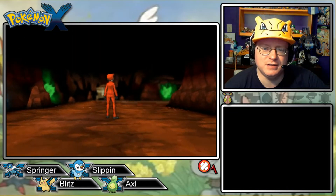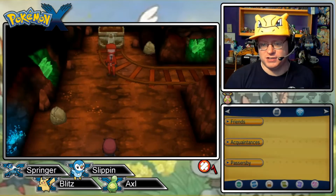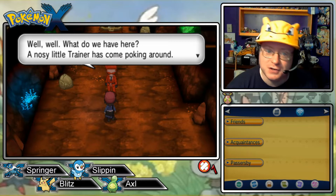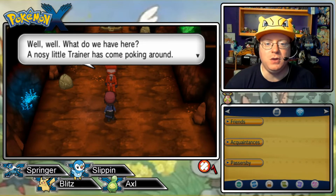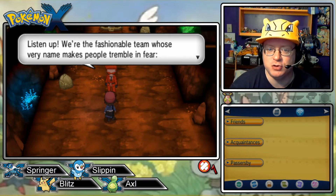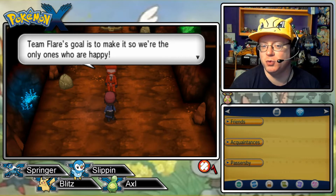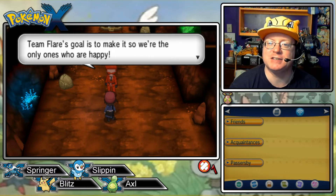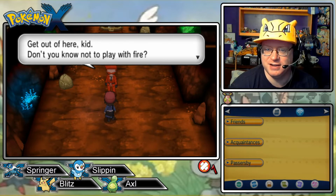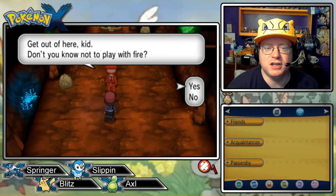Here in the cave area, who's this flashy red-clad character? This is going to be the evil team of the region. 'Well, well, what do we have here? A nosy little trainer has come poking around. We're the fashionable team whose very name makes people tremble in fear — Team Flare. Team Flare's goal is to make it so we're the only ones who are happy.' That's messed up — you should share the happiness. 'Get out of here, kid.' I'm going to say no to that.